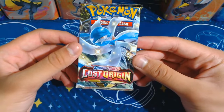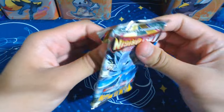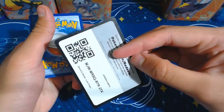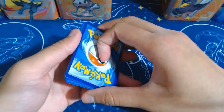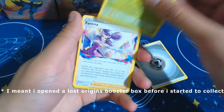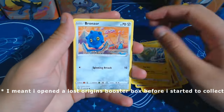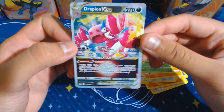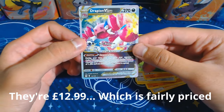One hit out of two so far - I'm happy with that. The last pack of this tin has got that lovely shiny Gardevoir on it. Let's see if we can get it. I only really got back into Pokemon with Obsidian Flames, so a lot of these packs are new to me. Electric, Bronzor, Sudowoodo, Dustox - and oh, another one! That is a lovely looking Drapion. Two hits out of three. These tins seem to be good value.